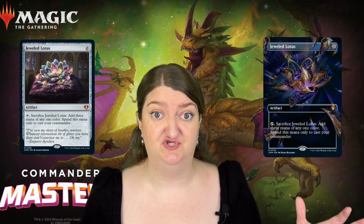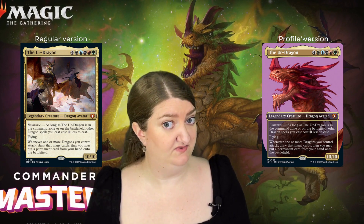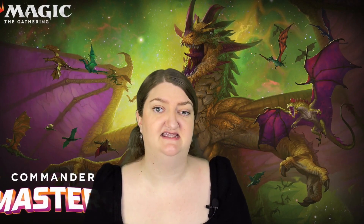Wizards are not playing around. The first card they hit us with was Jeweled Lotus, and not only in a regular version, but also in a very nice new frame break version. That's the one on your right, and that is a really beautiful card. They also gave us Ur-Dragon, and we might see the rest of the Eminence Cycle, but let's get into that later.